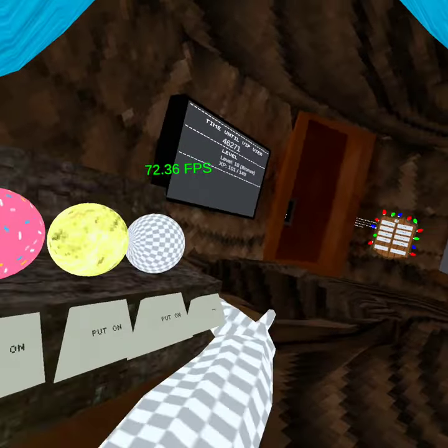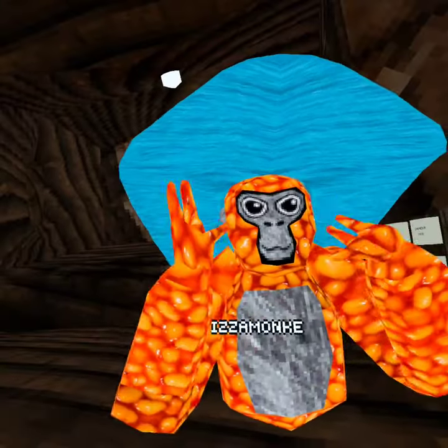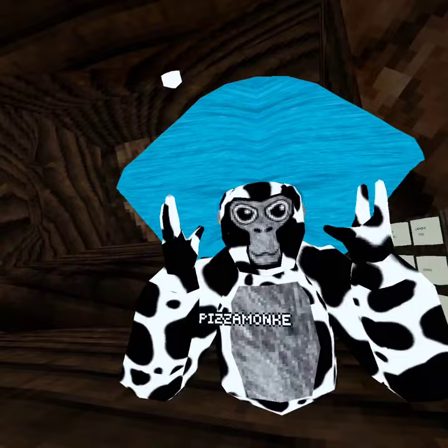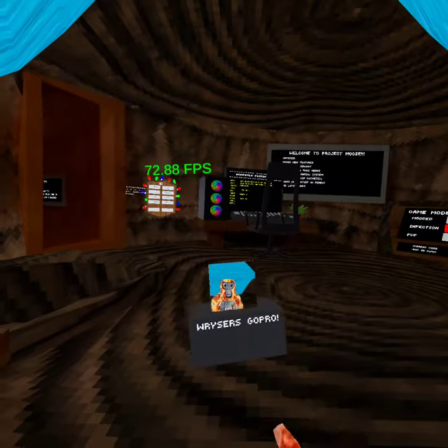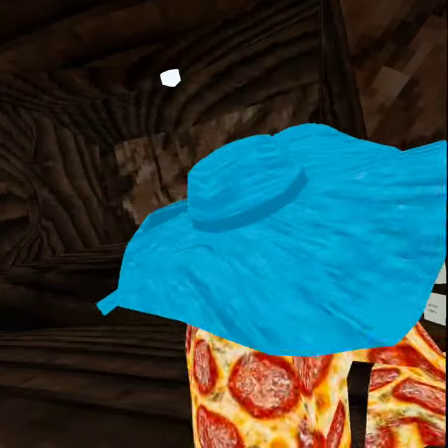The next ones we have are Beans, kind of like Dale Bell, Pizza which is one of my personal favorites, and Cow which I really like too, but I like the pizza better. I'm actually gonna keep the pizza one on for the rest of the video. So let's just get into the mod menus now.